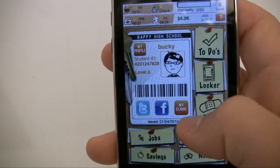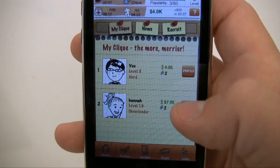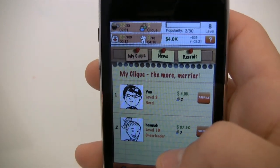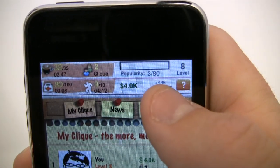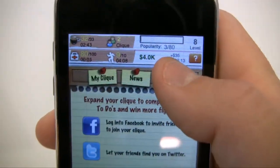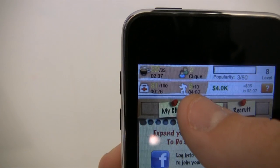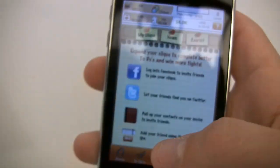The bigger your click — meaning your group — the better your chances of winning fights. To be a good fighter you need a big click, ambition, and charisma. Every time you level up, complete more to-dos, and win more fights, you get more ambition and charisma. This icon is charisma, this one is energy, and this shows how many people are in your click.